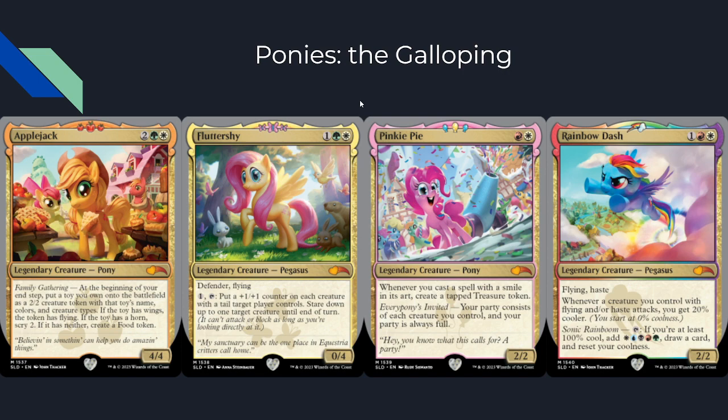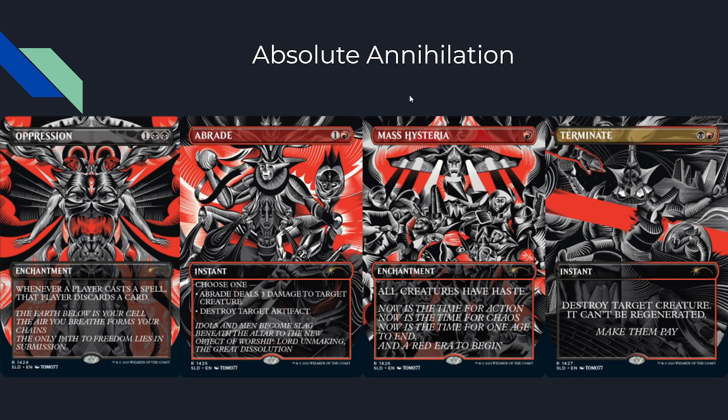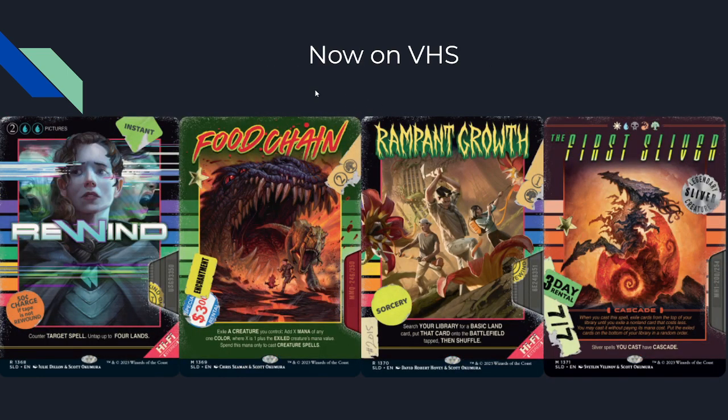Moving into the main Secret Lair massive drop, we have Absolute Annihilation with Oppression, Abrade, Mass Hysteria, and Terminate — all in all caps with some badass red, white, and black color art. All the flavor text is also in all caps. Then we have Now in VHS: Rewind, Food Chain, Rampant Growth, and The First Sliver, with fun VHS-style flavor text like 'enchantment 3 dollars, sorcery 3-day rental.' Food Chain is incredibly playable and so is Rampant Growth. This is a very cool VHS Secret Lair drop.